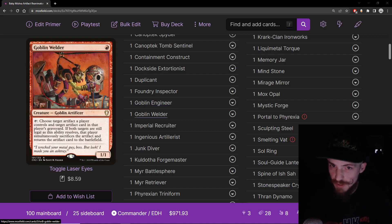Even better is Goblin Welder — one mana 1/1 Goblin Artificer. You can tap and choose an artifact in a graveyard and one on the battlefield controlled by the same player, sacrifice the battlefield artifact and bring back the graveyard one. Absolutely amazing card, kind of broken in many ways — way too cheap for the effect. Daretti is the rate we expect for four mana, and this is one mana and you can do it every single turn. You can even use it on opponents' artifacts if they have a troublesome one. Goblin Welder is a super insane card, stellar for this deck.